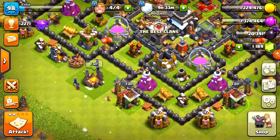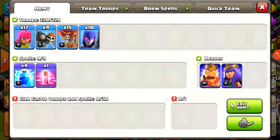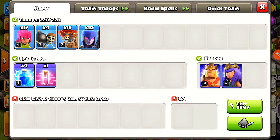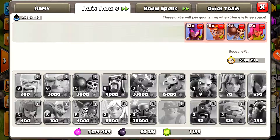You guys can see we have our little Wii Loon strategy with our witches. We have 10 witches, 15 balloons, a couple of wall breakers, and 17 archers. They did change all the troop models - that's why they all look amazing. They honestly look crazy.